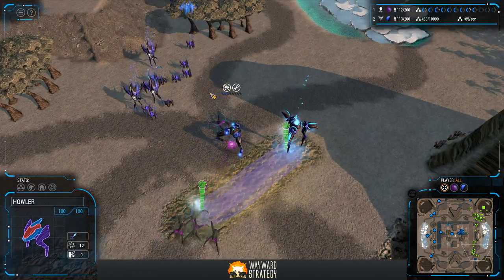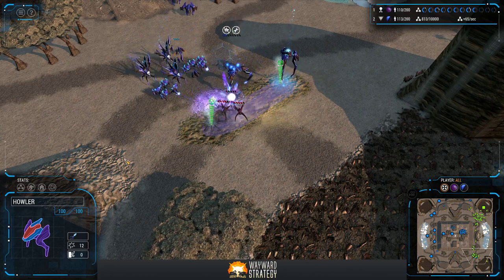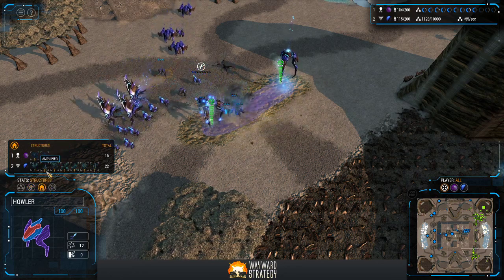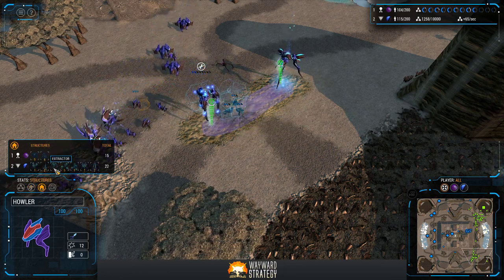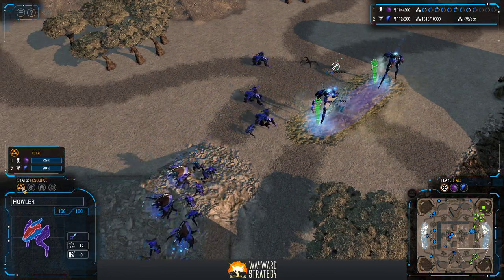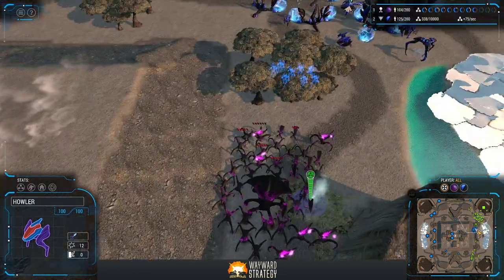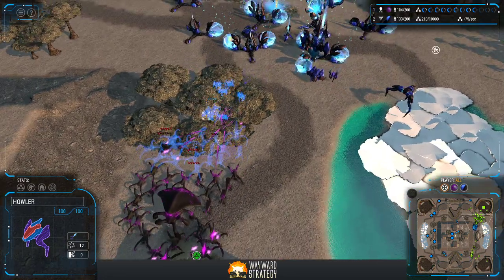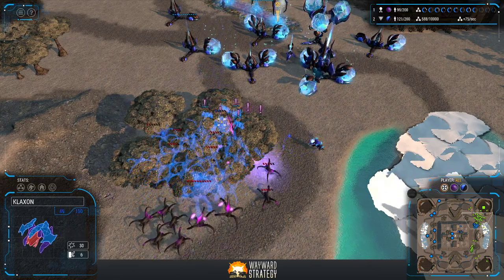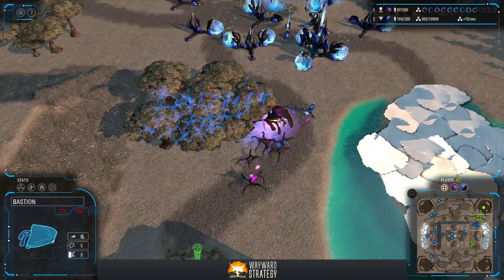In terms of structures, there are nine extractors to nine mothers, so let's take a look at the resources — well in favor of our Goo player. This is a massive but low-tech army for the Goo. You can see that Klaxon charging in there, not doing too much because that's a big ball of Goo right now.